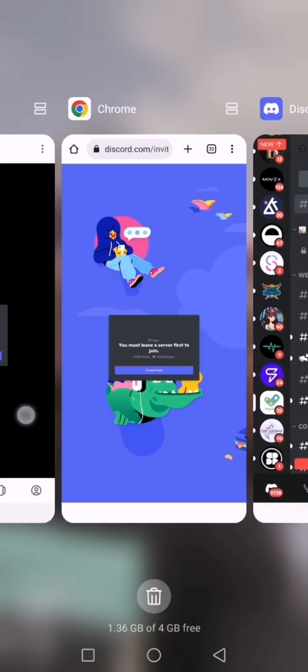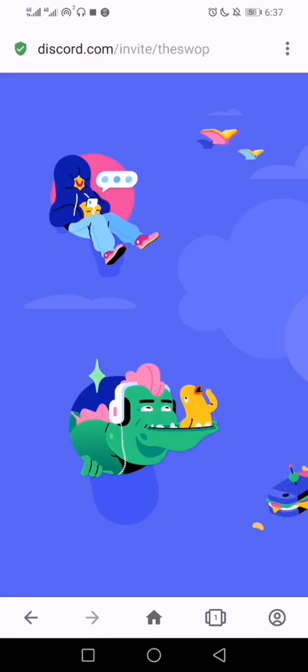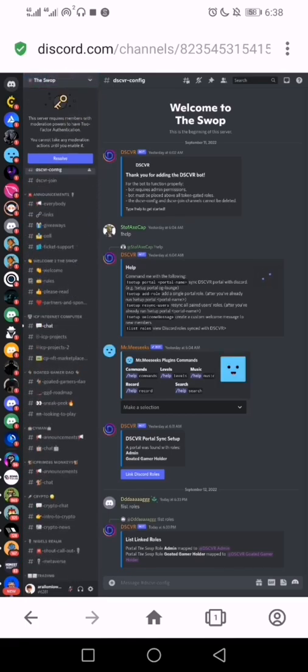Now there's no more complaint. You can join up to 100 servers, or up to 200 with Nitro. You just have to leave one to be allowed to join another. Now I have access to this server and I'm free to do whatever I need there. Thanks for watching, bye!